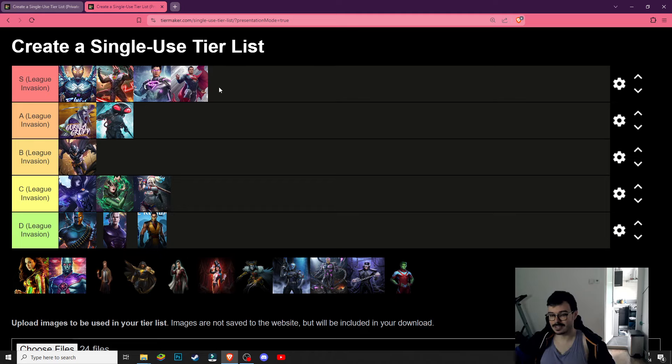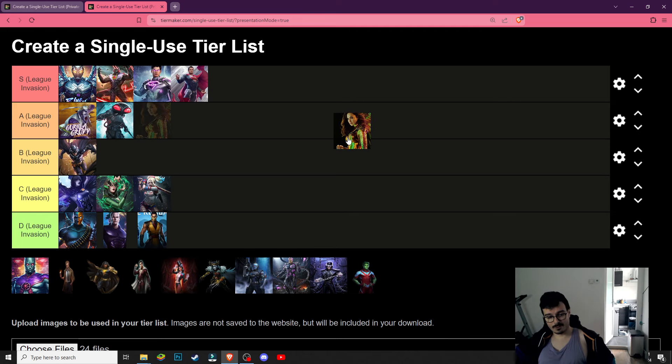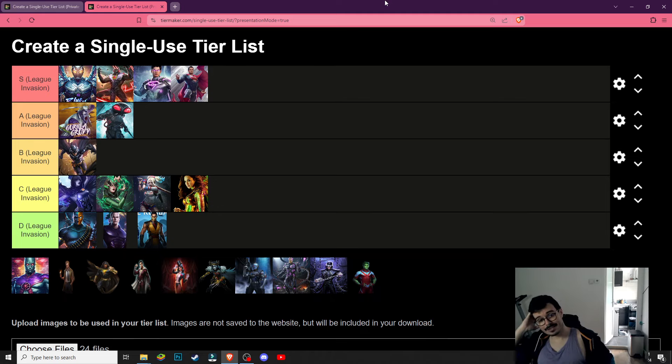Electroverse Superman has that unhittable thing and can be used both in offensive and defensive, though you more often see him in defensive. Wonder Woman — where can she be? C tier. Her kit is screaming use me in League Invasion, but she's not really that great at it compared to other characters.